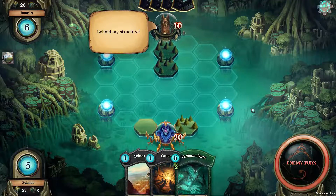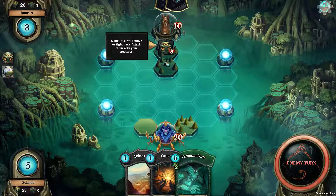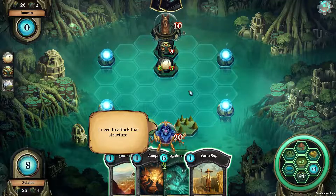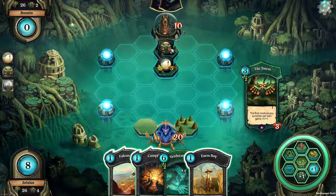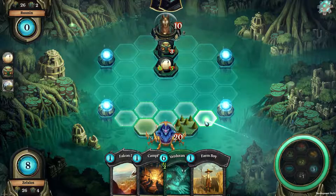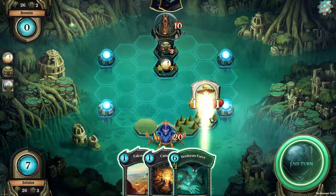That's all much like in Magic, like in the duelist — it has this little mana pool. Once you get these mana pools, then you can play bigger cards. Structures are like creatures but they don't really move around the field, and the first creature you summon per turn gains something. Structures are basically just cards that stay put. Much like in the duelist, there are little mana pools — once you get them, you get an extra mana. So I want to put down a farm boy right here.